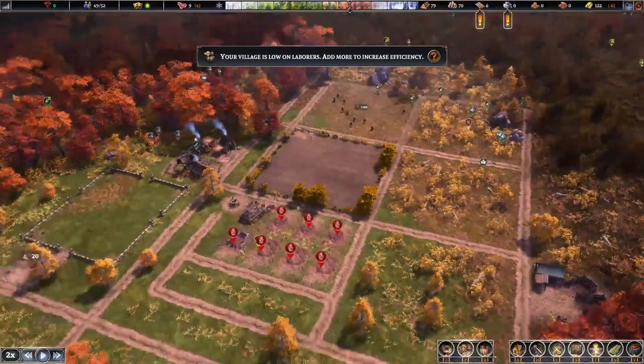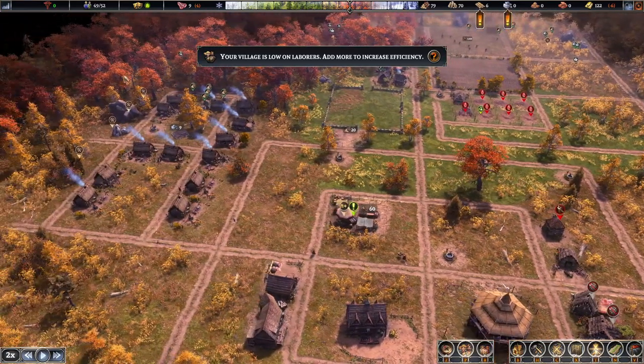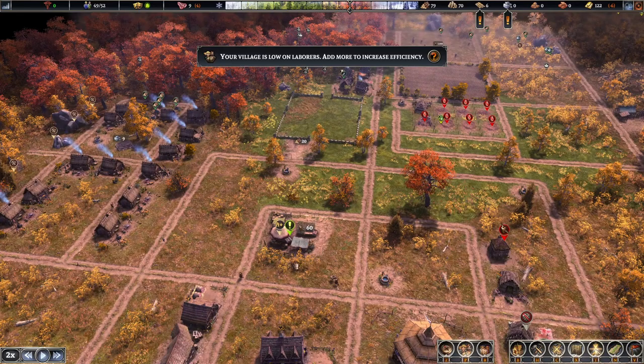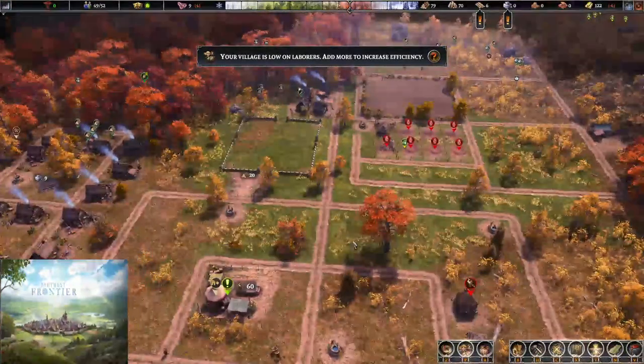We're going to end our episode here because we've done quite a lot, which I'm very happy with. We've upgraded, we've got our housing district pretty much set up now, and we're starting to get our work camp set up. Thanks for watching everyone, we'll catch you next episode - bye!